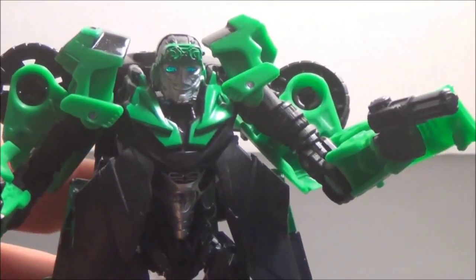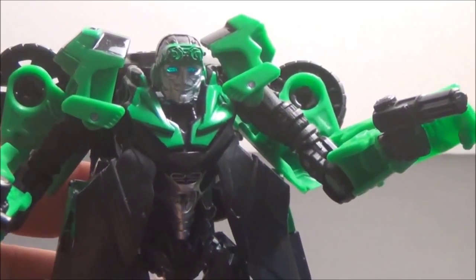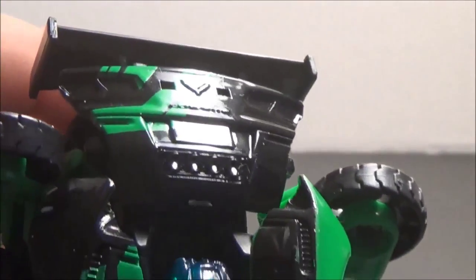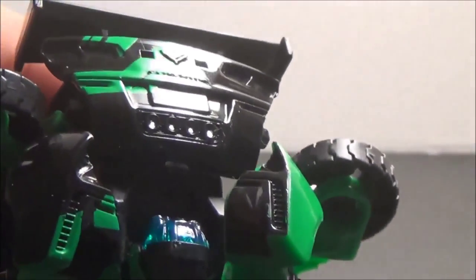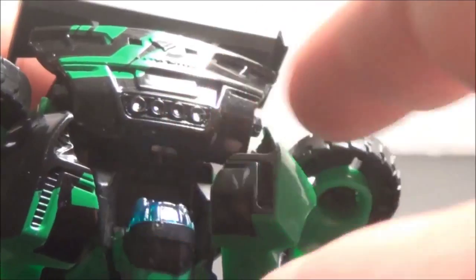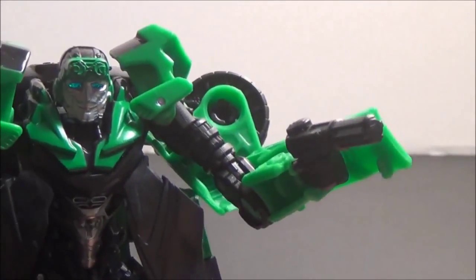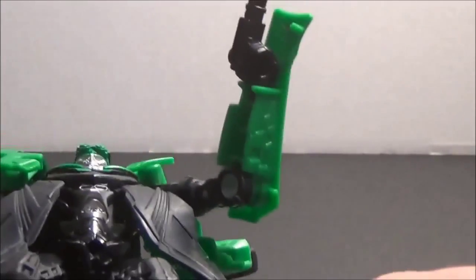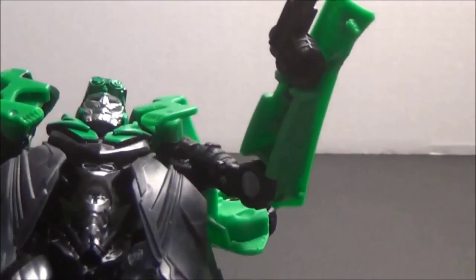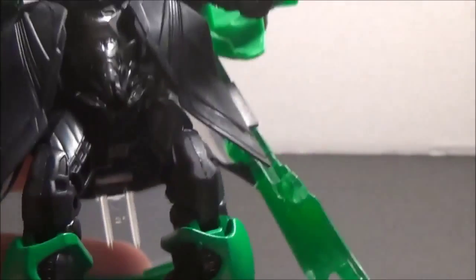Lacking paint applications in this mode — not surprising. Robot modes tend to do that for this line. You can see a lot of detail from the back of the car, which I forgot to mention before. The back of the car is the only place that's really lacking paint applications — you would expect the mufflers to be silver and maybe some red taillights, and we don't get that because of all the black paint.